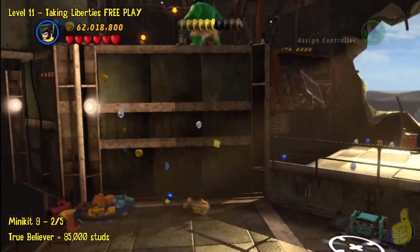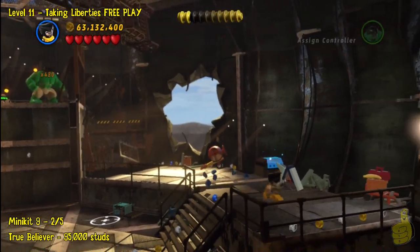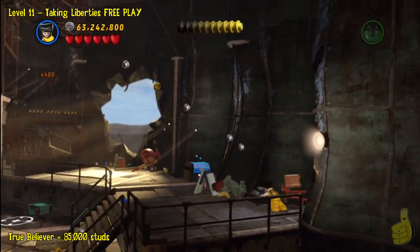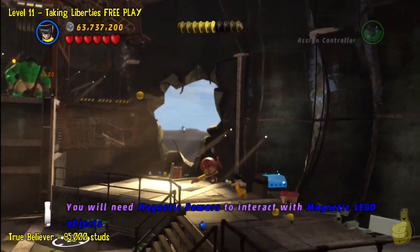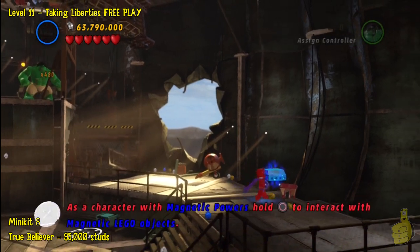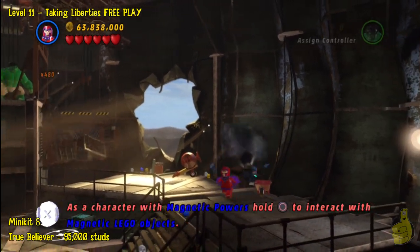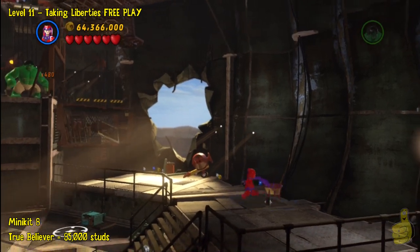Two in the bag — we'll come back to those in a few minutes. We're going to go ahead and switch to a magnetic character such as Magneto and use his abilities to pull that open, and we will walk away with the eighth mini kit.